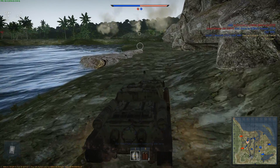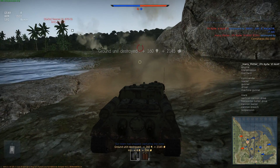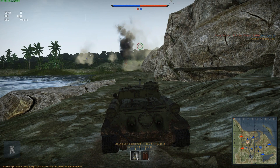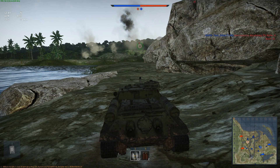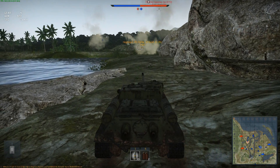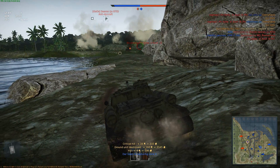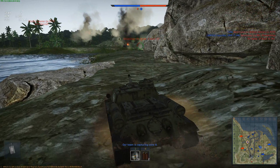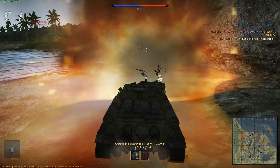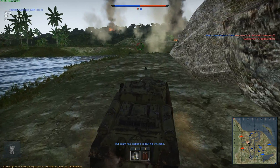I wanted to include part of this replay — I'm sorry the sound is muted, I had my recording settings messed up. This clip is important to show: I saw enemy tanks flanking our position, and this is where the SU-100 really excels. The rate of fire allows me to take out the King Tiger, reload, and then take out two more tanks. The rate of fire is good enough that even after the Panther spots me and calls in fire, I finish reloading and knock him out too.